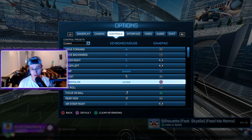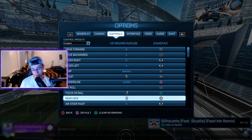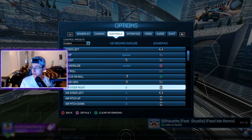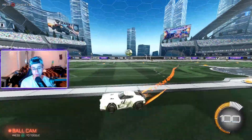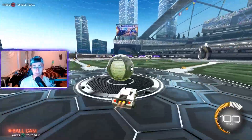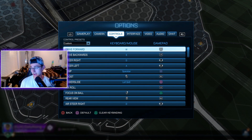Powerslide is Square, air roll is L1 — I believe that might be the same as default. Ball cam focus is Triangle, rear view is R3 when held down. Air steering left, right, up, and down is all on the left stick. For air roll right and left I don't have those bound yet — I want to find good binds, and honestly I'm still not the best at aerials. I tend to struggle controlling the ball while rolling in the air, so those are off for now.